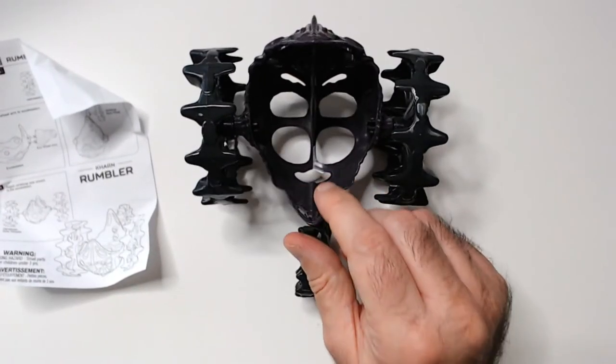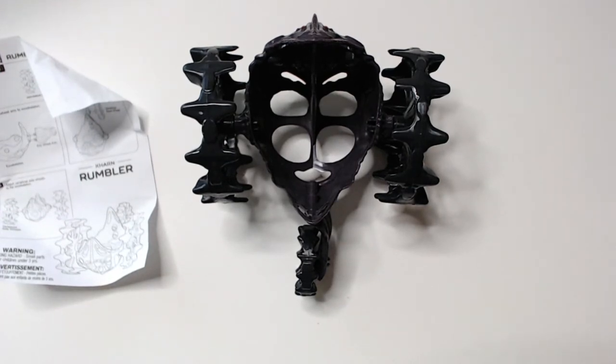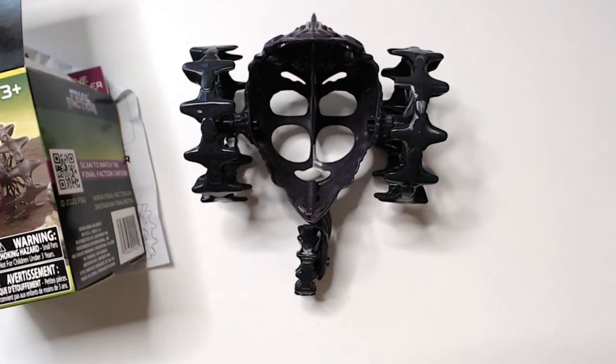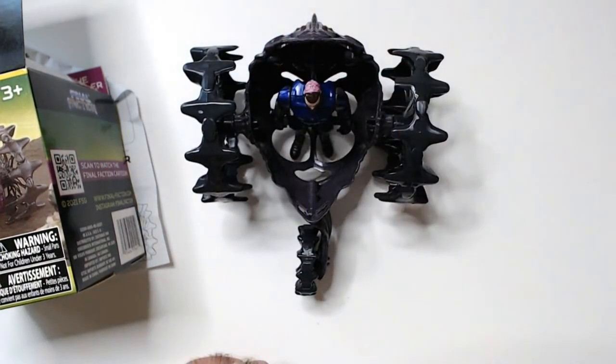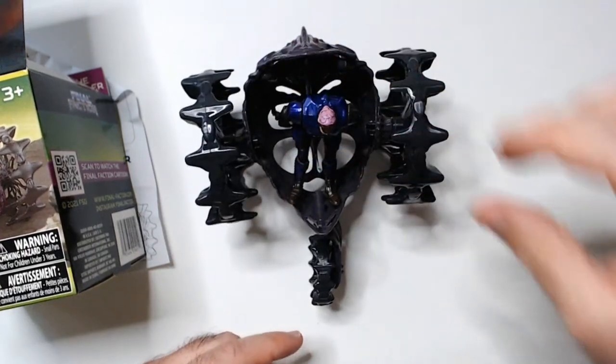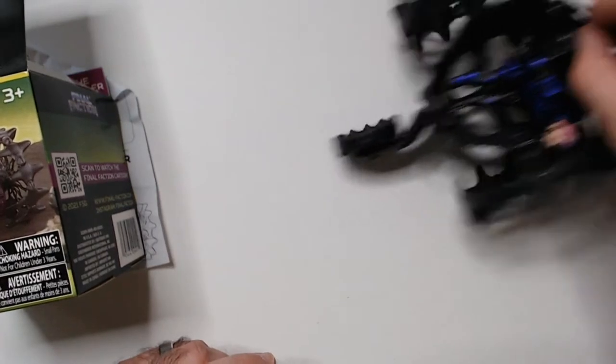Easy enough. All right, that's the Karn Rumbler. Not any Karn handy, do I? Let me see if there's a Karn nearby - don't think I do. So let's go with the Faction guy I guess. The Karn guys are bigger, so he would just sit in here. Okay, kind of rolls - yeah, it goes a little bit.